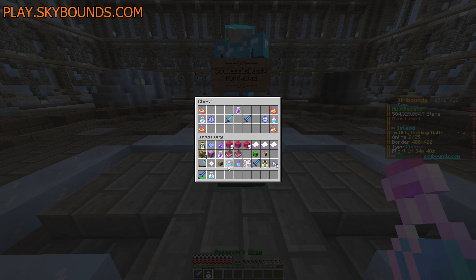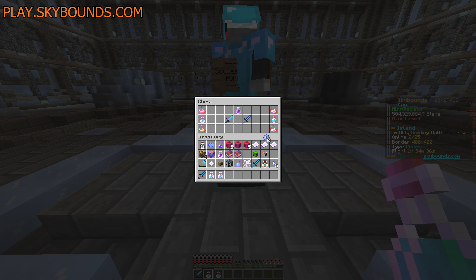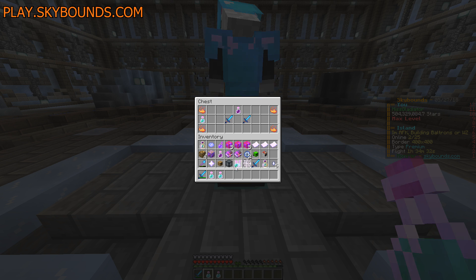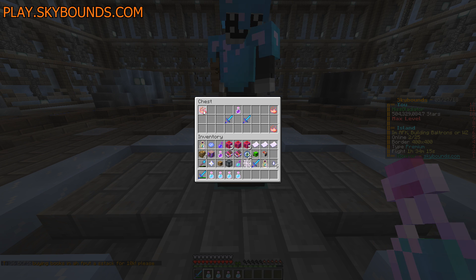Some Assassin's Brews — always fun. Is that two Orbs of Dimension? Orbs of Dimension are actually turned off right now, you cannot use them, but we are saving up for when we need them. More Assassin's Brew — those are really really good potions. Jump 3 for 5 minutes, Absorption 10 for 10 minutes, Invisibility 1 for 10 minutes, and Swiftness 2 for 5 minutes. This is like one of the most OP potions you're gonna find — it's such a good potion.